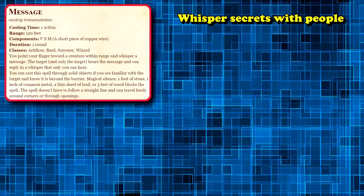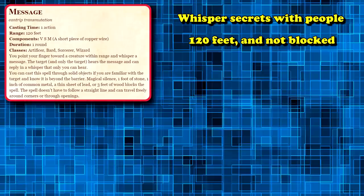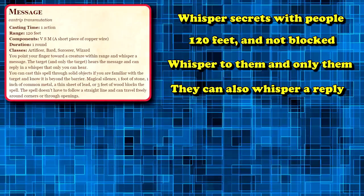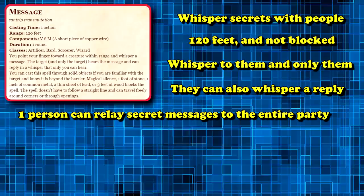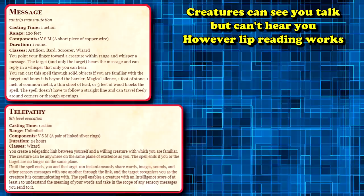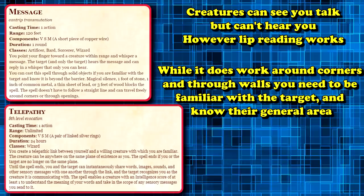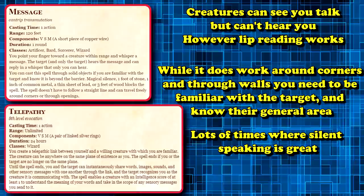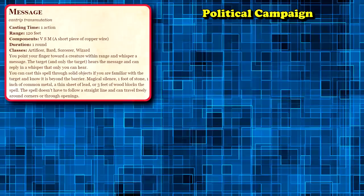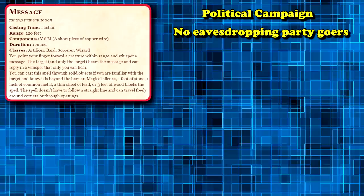At number 8 we have Message. Message is a cantrip that allows you to send secret messages, as long as someone is within 120 feet of you and not blocked by closed solid objects. You can whisper a message to them where only the target can hear whatever you told them, and the more important part is that they can also reply in a whisper that only you can hear. So as long as one person has this cantrip, they can hold a private conversation with someone else who doesn't have the cantrip. It's not like telepathy, so other creatures can see you talking even if they can't hear it, and it's not super effective at coordinating things from across large buildings or dungeons.